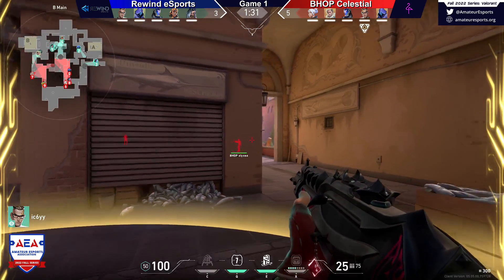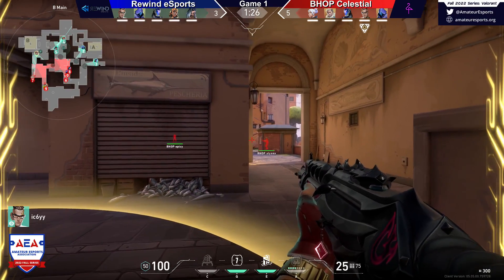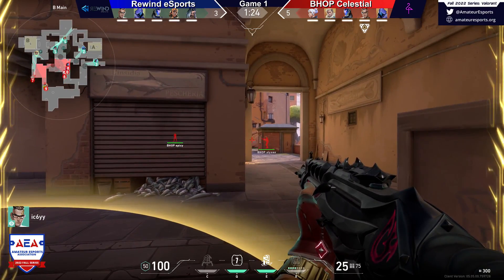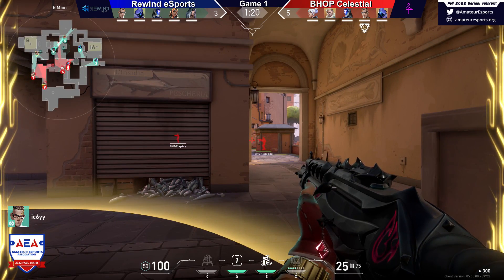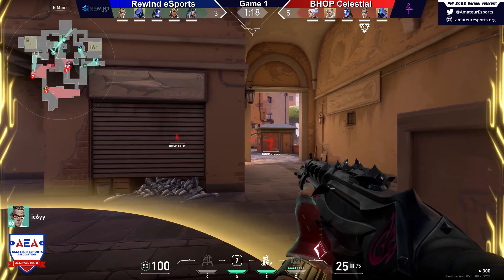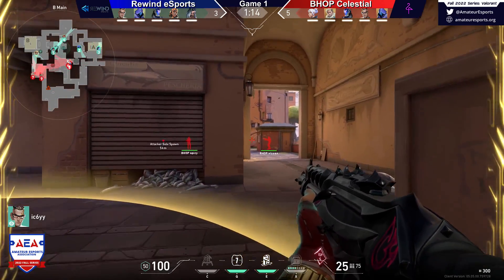So this is a really tough spot for Rewind to be in. When you're down like this, how do you claw your way back in a game? I know you get a little bit of that bonus money whenever you have several round losses in a row, but how do you get back in? I'd like to see something more aggressive from the defense to be honest. The offense has been leaning pretty heavily towards the site and they haven't really shown any aggression on the defensive side.